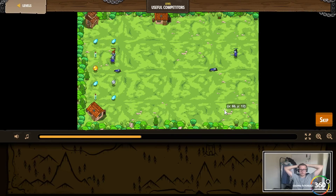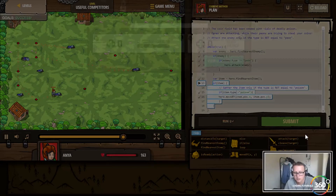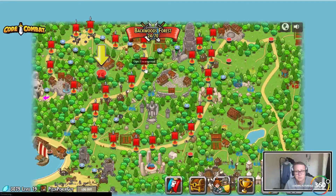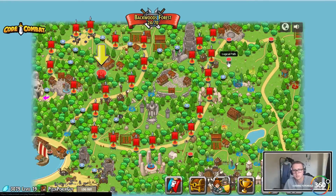You get the poison — get the gem, get the gold, get the gem. Go, go, go, go! I think I got our coin. I guess that's good enough. Gather all the coins — is that all? Alright guys, that was a pretty good one. Just learning more about the game. Item.type — now we know that exists.